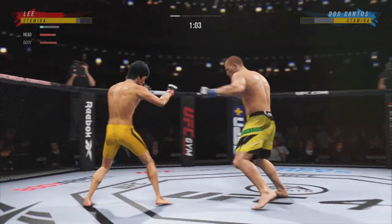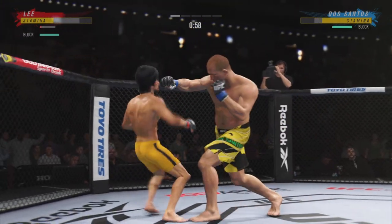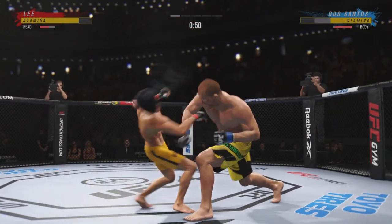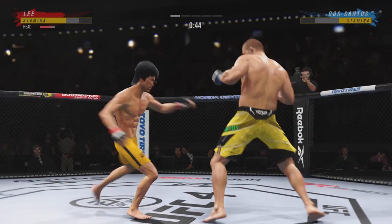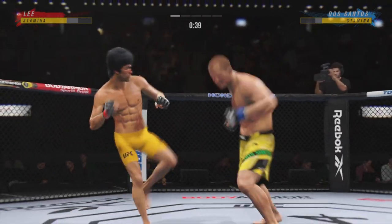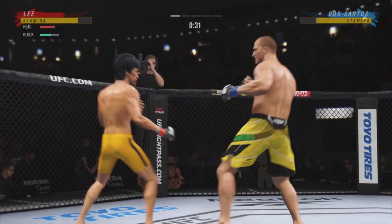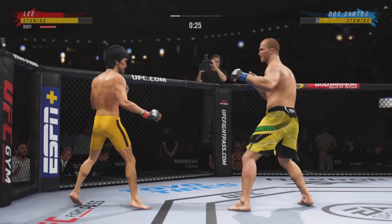Defense doesn't necessarily win championships in MMA. Whoa! He's hurt. Serve him up, go get him. Lee gets up but he looks dazed and confused. Just out of range with that right hook. Real quick leg kick. He's really starting to put together some significant body shots here — these are gonna take their toll as this fight goes on. Nice right hands. Look at him chopping the wood with those leg kicks.